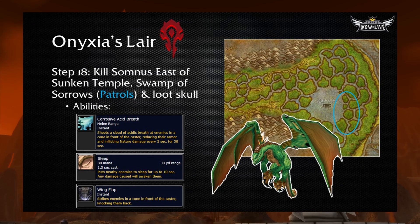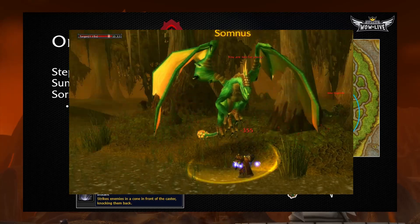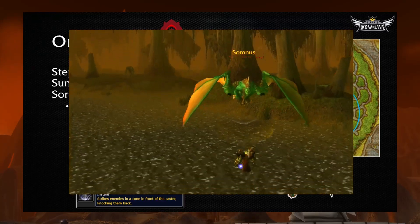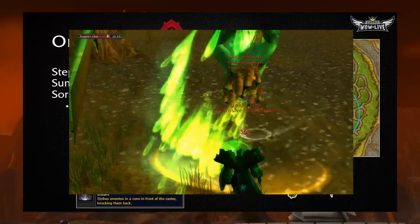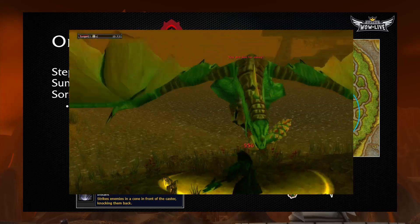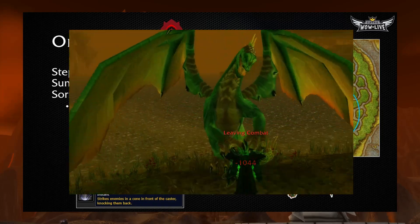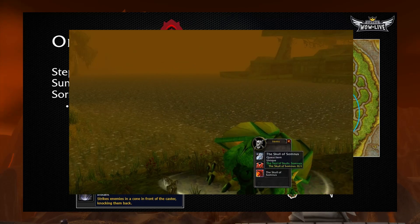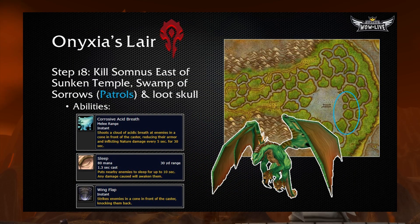Next, head over to the Eastern Kingdoms and Swamp of Sorrows. To the east of the Sunken Temple entrance, you'll notice many elite green Dragonkin, and patrolling through that area is the third drake, Somnus. I'd recommend pulling him to the extreme north or south of his patrol route so that if he knocks you back, you'll be knocked into non-elite mobs instead of elite mobs. He has an ability called Wing Flap which will knock you into the air pretty far, and you don't want to risk being knocked into an elite dragon. He can also put you to sleep, and he has Corrosive Acid Breath — a damage over time effect that's stackable, so it could really hurt your tank. Make sure you have something to remove poison. Kill him and loot his skull.